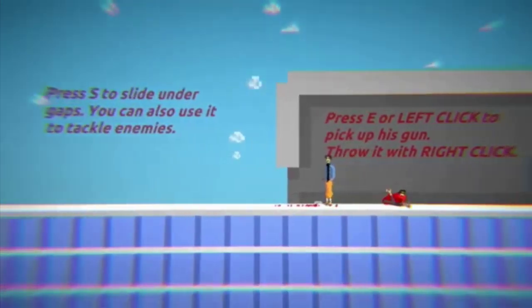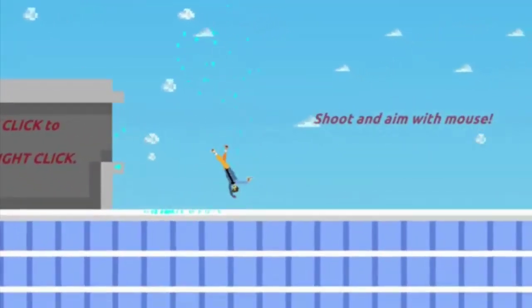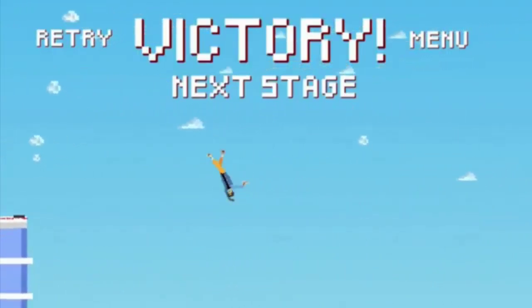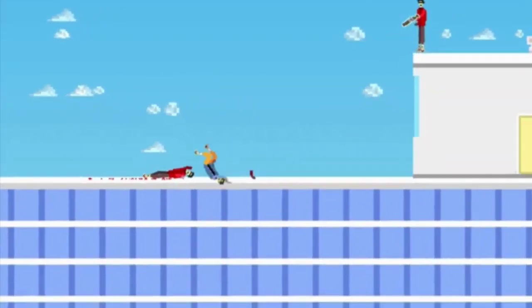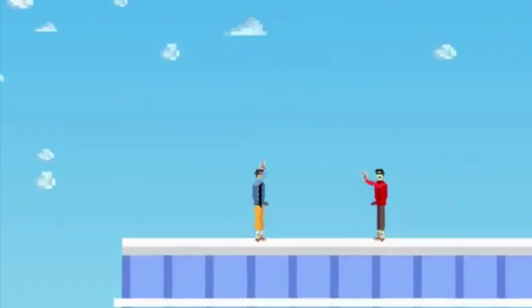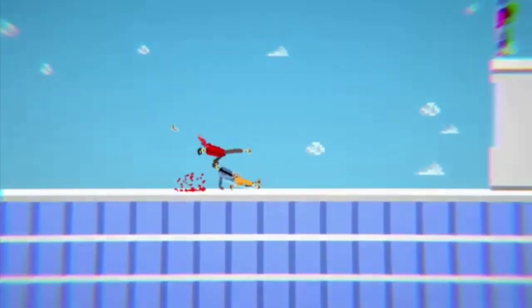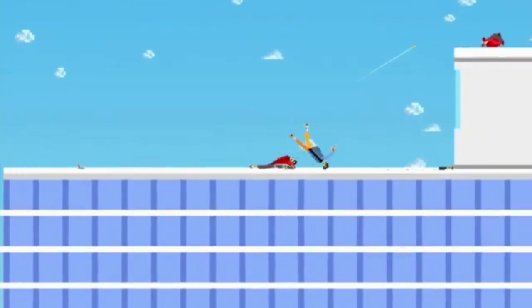The game features a lot of shooting, slow motion, and explosions. You can press W or Space to jump, use the arrow buttons to move, and press S to slide under gaps. You can also press S while walking to tackle enemies. Another thing is you can grab enemy guns by pressing E, or drop them using right-click. This also applies to other weapons.